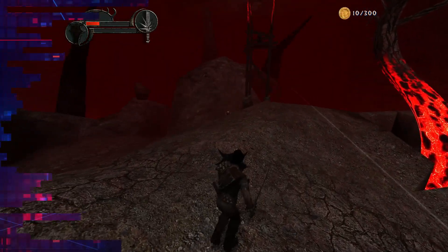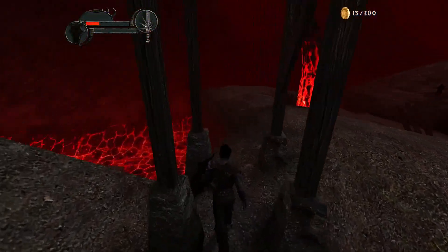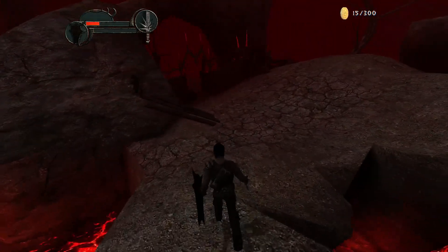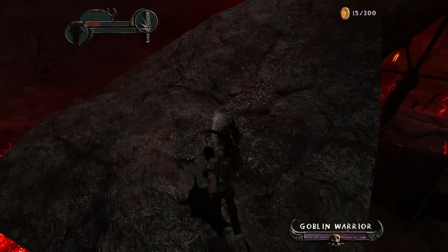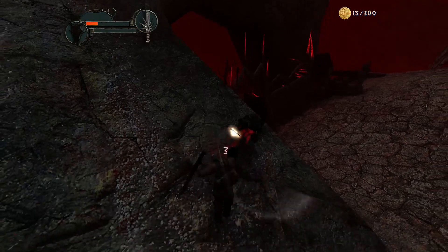Enclave HD is a third-person action RPG port from the original game. You are able to shoot with crossbows, fight with swords, and use magic. What's kind of cool about the game is that you can also play in a first-person perspective.